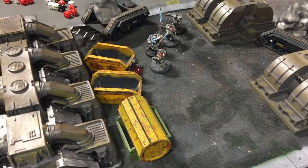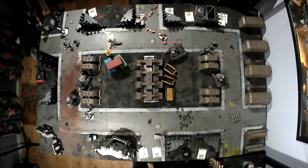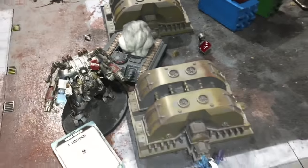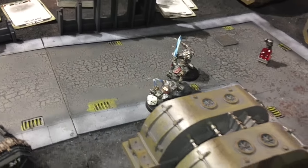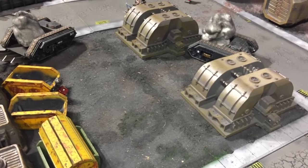Into my turn five. Not much I can really do apart from moving up towards Objective Two. I'm hoping the Grand Master and Nemesis Dread Knight survive another round of shooting. End of my turn five — killed his Farseer but perils took me down to one wound. These guys also periled because they need Master the Warp. Not quite close enough to Objective Two, but I need Kingslayer and Master the Warp.